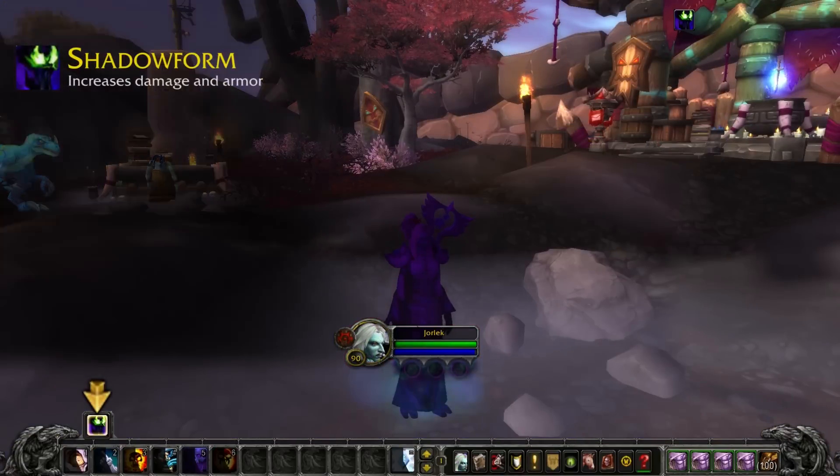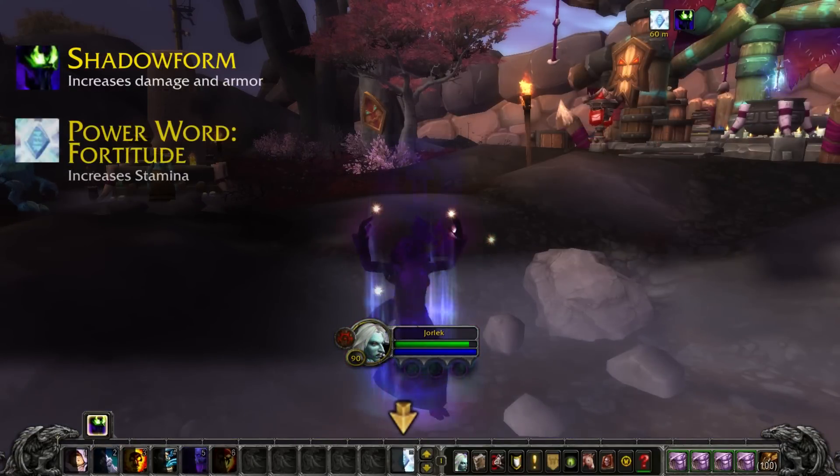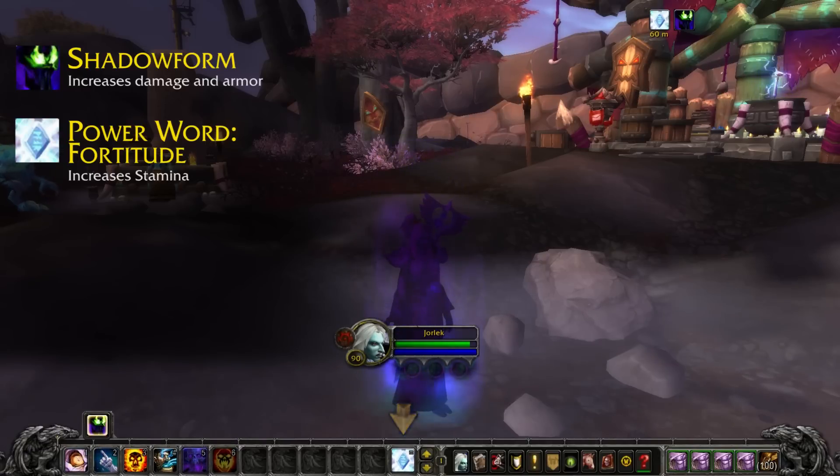Before combat, make sure you're in Shadow Form, as it gives you a pretty large damage increase. You should also activate Power Word Fortitude for the increased stamina.